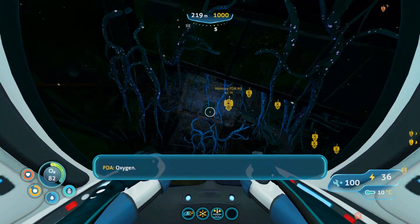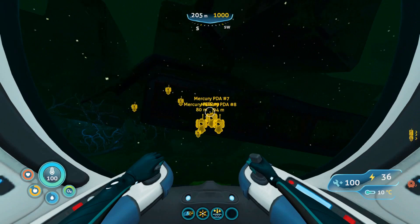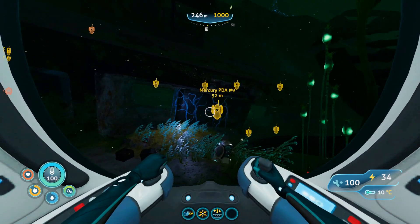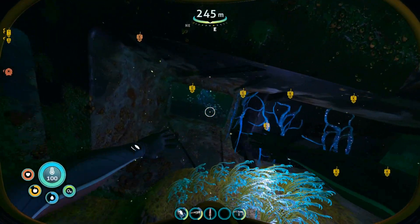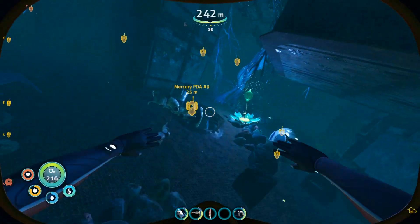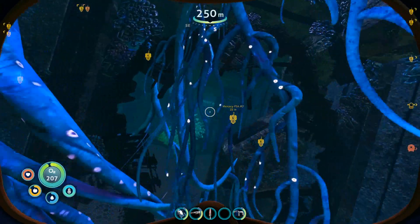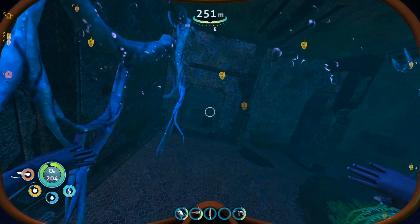The secondary entrance to the Mercury II Bow section is on the right side of the ship. Go through here. You'll see all the prawn pieces and a hole in the floor — go down through that. Then you'll see a door or hole covered with vines; peek through and get through. Turn to the left and you will see the hallway.